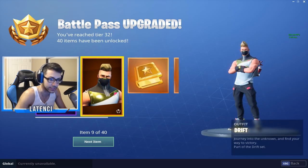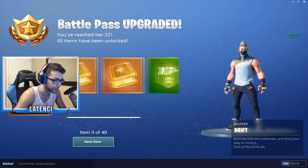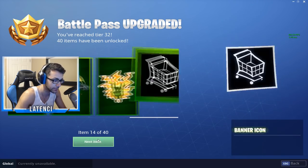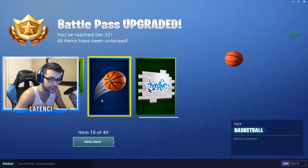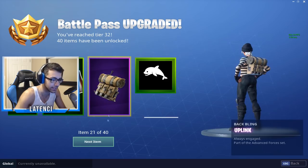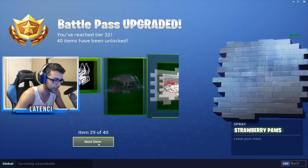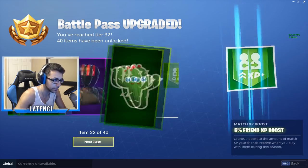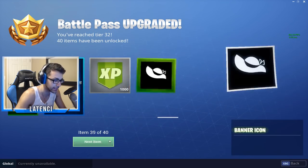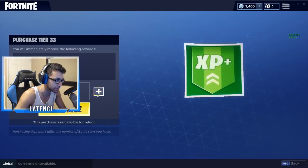Let's check out these first two skins. This one's cool, I don't really mess with it, but I like this one a lot better — even though it's a tier two, everybody's about to be rocking that. We got a bunch of random emoticons, a glider called the Cruiser. There's also a toy — not sure what that is — a back bling, a pickaxe, and a weird glider. Those are the first 32 tiers.